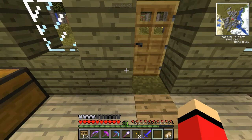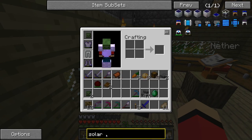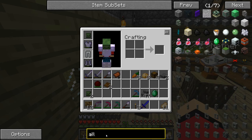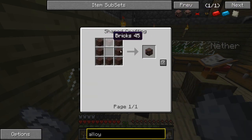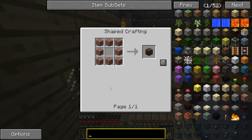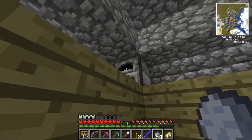You got that clay? Yeah. So the alloy furnace is really simple - it's like bricks. You know how you make a normal furnace? It's just bricks instead of cobblestone. Oh, that's easy! So you need to smelt them. You've got it.